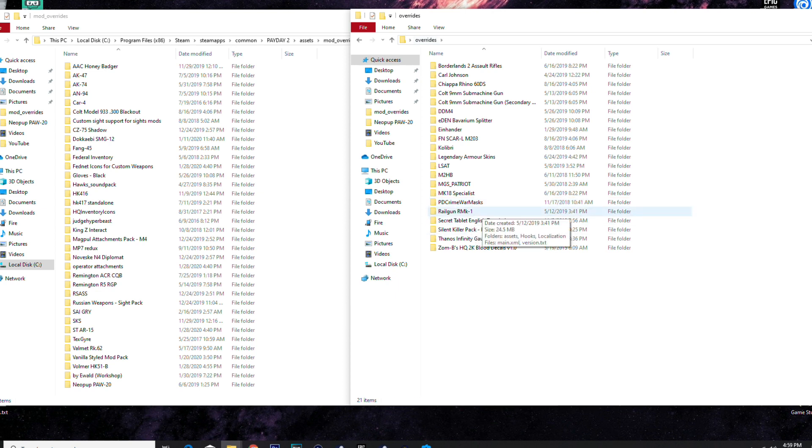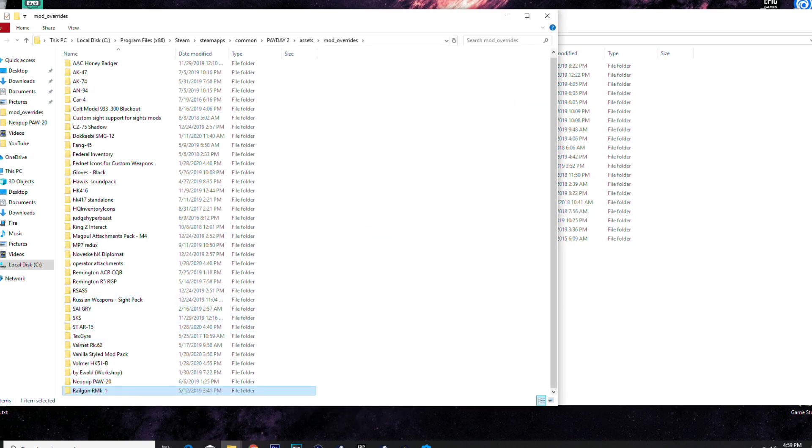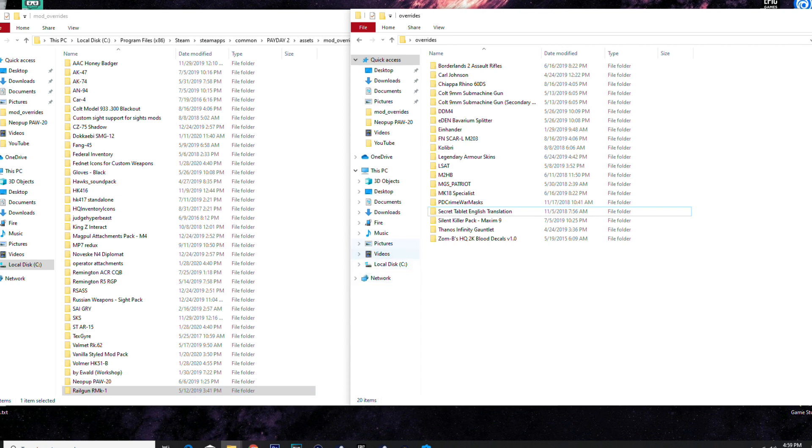The Railgun RMK1 — this is probably the best custom weapon I have. I'm throwing this back in right now. If you've played GTA 5 you know the railgun — this is basically that in Payday 2. It absolutely wrecks enemies. I highly recommend it. Secret tablet English translation — that's for the White House Easter egg tablet puzzle. I never did it and probably never will.